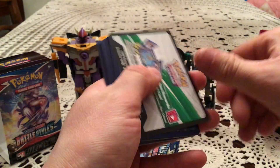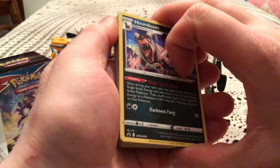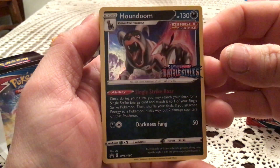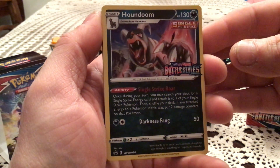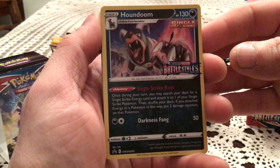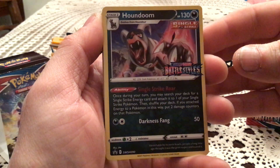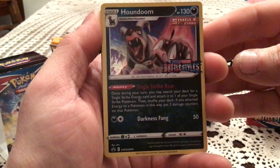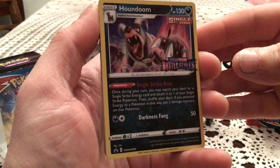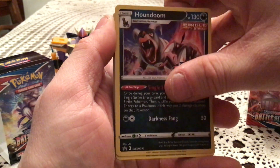There's a code card, but I like getting the promos myself so I apologize. Let's look at this Houndoom promo — single strike, so that's the gimmick for the set essentially. That is some sick looking artwork. It looks very nice — that is Sword and Shield number 90. It just looks really, really good.